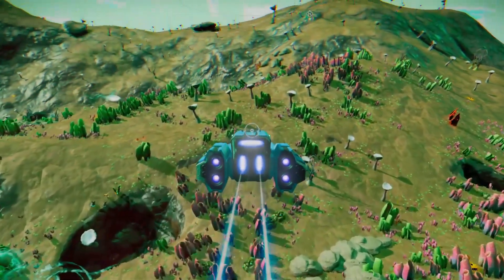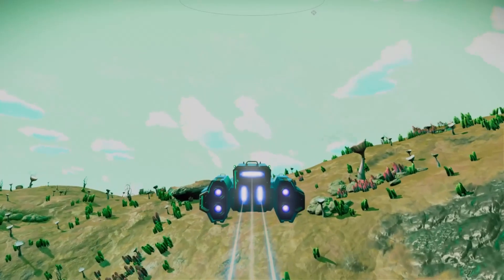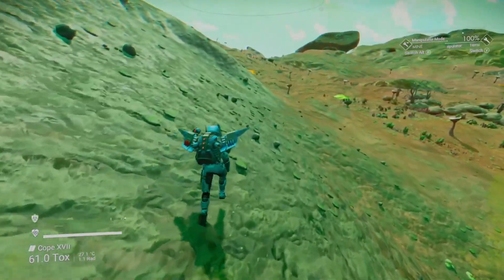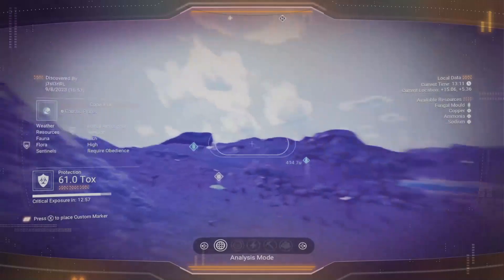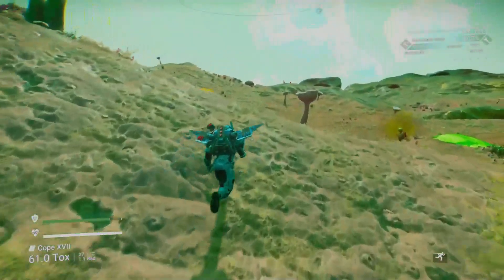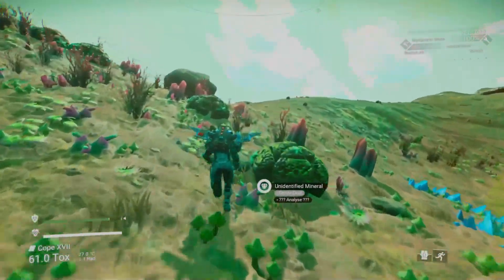As far as finding these deposits — known as curious deposits — that contain the runaway mold, you're going to have two major methods. One is the low-and-slow flying method over any given planet, but I don't prefer this because the deposits can hide behind terrain and you don't always see them. I would much rather walk the planet, and what I like to do is go in a northeast, southeast, northwest, or southwest direction, since Hello Games tends to place things linearly on a north-south or east-west axis. Going northwest gives you a nice cross-section and a better chance to find them more quickly.